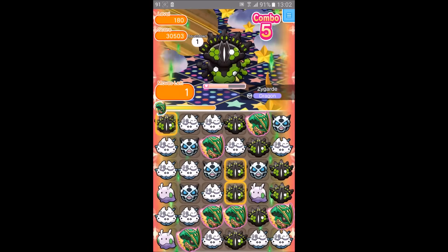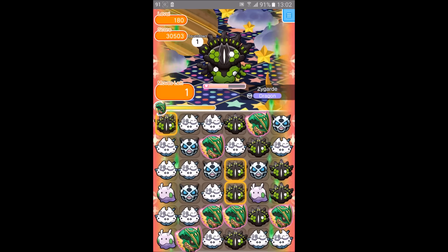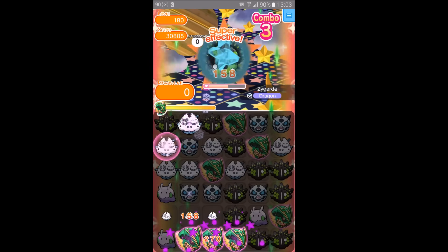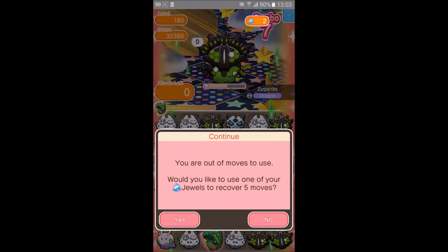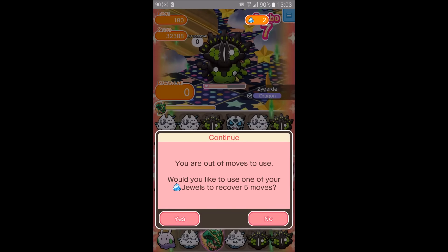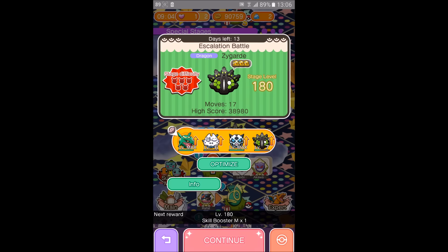So far we've done quite well. We've almost taken half of it, so just an attack plus and maybe 5 moves will be enough to beat 180. So that's what we'll be using in our next run. Let's see what we'll end at. Managed to take about half of the health. I'll be trying level 180 with just an attack plus and 5 moves. It went well in my earlier try, so hopefully it will go well in this try too.